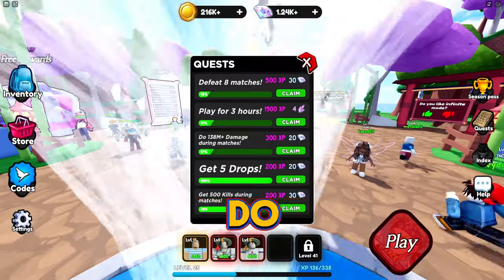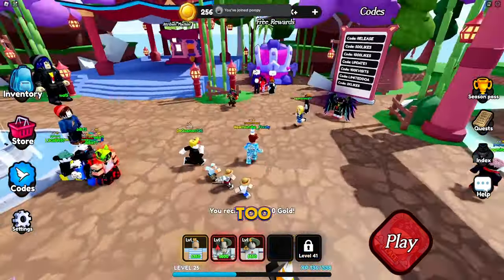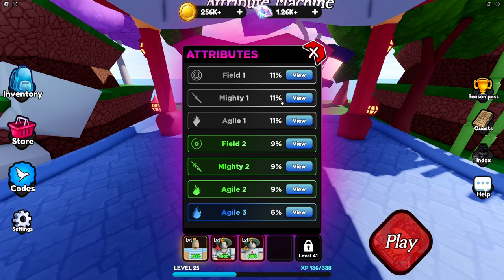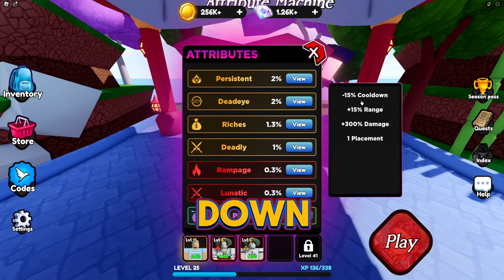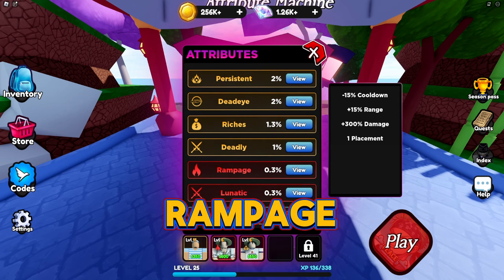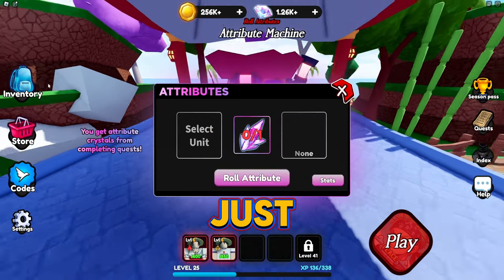Back in the lobby, we're claiming the quest reward — 40k gold. Here's the attribute machine. In the stats it tells you everything each attribute gives. The best is One Piece: 15% cooldown, 15% range, 300 damage, but only one placement. I have Rampage on Young Flanks — 10% cooldown, 10% range, 50 damage — and Persistence on Fluffy: 300 damage over time and 10 damage.